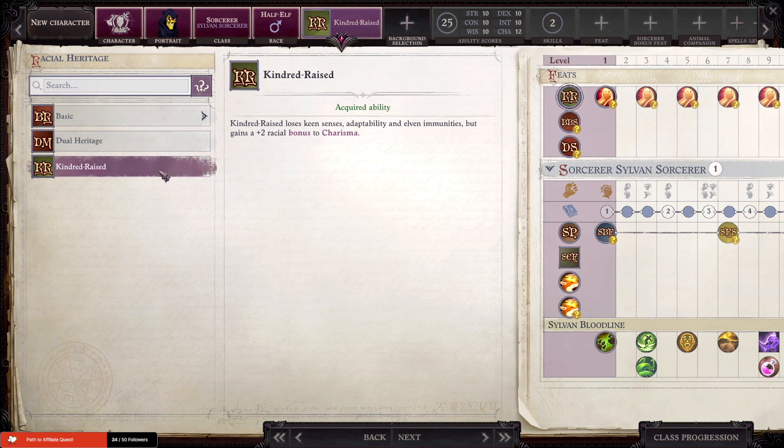I will lose out on Keen Senses, Adaptability, and Elven Immunities, but this is the only race that gives plus four to Charisma. So it is the best course of action if you're looking to focus into Charisma as a Sorcerer specifically. It's always good to get a Kindred-raised Sorcerer if you're going to choose any race — but that's if you're trying to min-max, which I'm trying to do a little bit, but not so much.